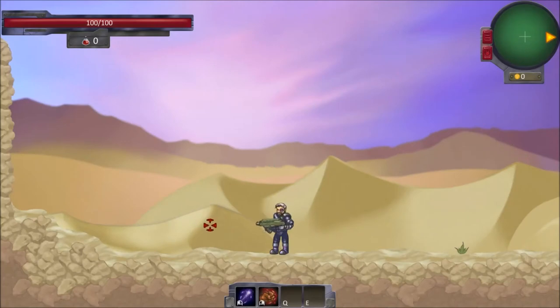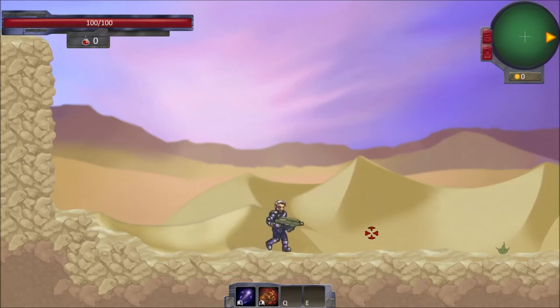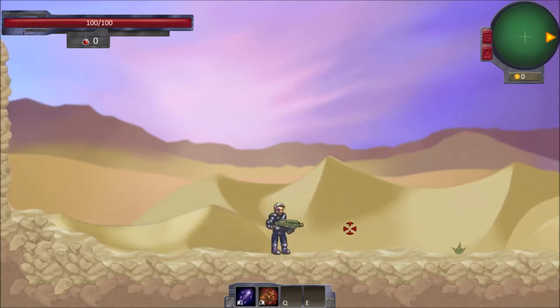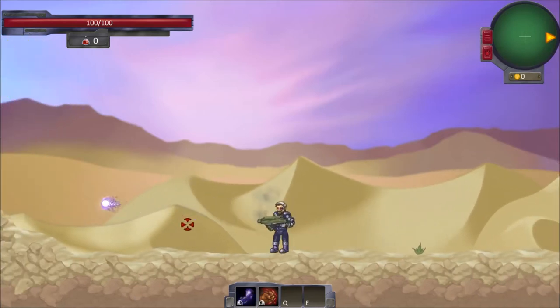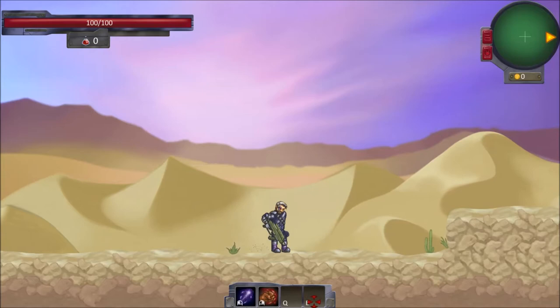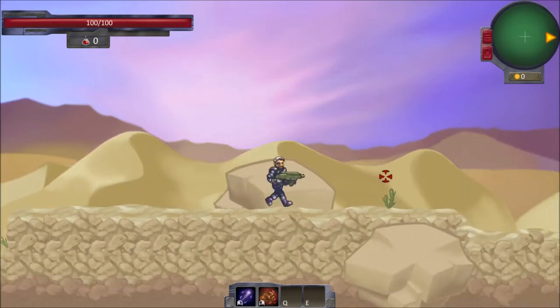And here we are. Now we can just sit here and rock out to the music, but that's probably not what you guys want to see. We can move around with the A and D keys. W is to climb ladders, and spacebar is to jump. You can hold left shift to run, and left click is your auto attack. Right click is your secondary attack. And you'll also be able to unlock additional skills with Q and E. Let's get to it!